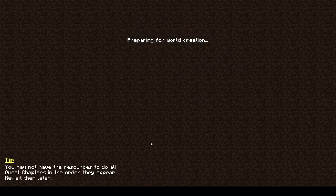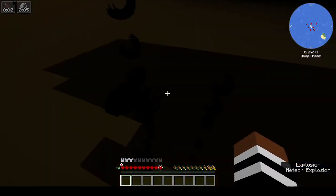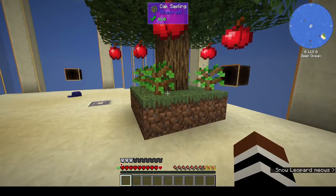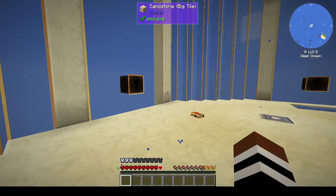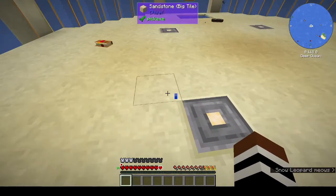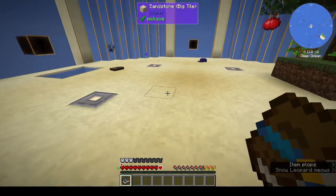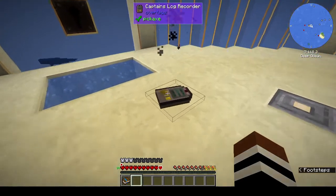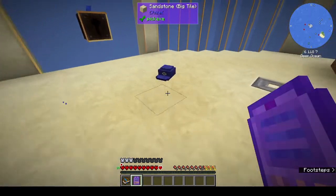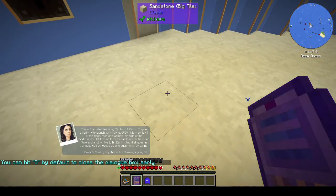I don't think we need to put in a seed because it's under the ocean. What the hell? Okay. Snow leopard, what? Okay, I'm underwater. Stone lamp. Okay, there's a quest book - what's this, a captain's log recorder? There's a whale out there.